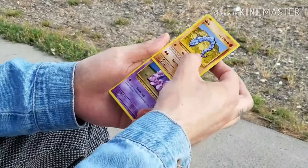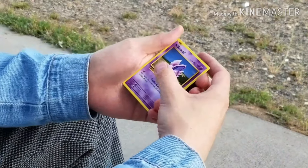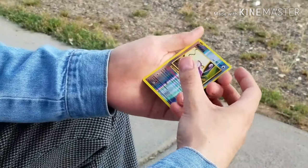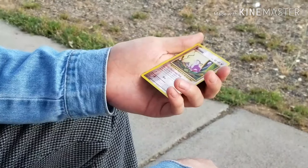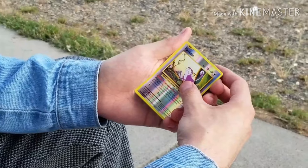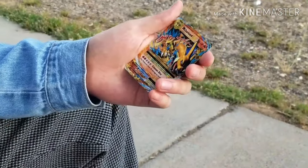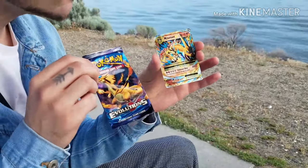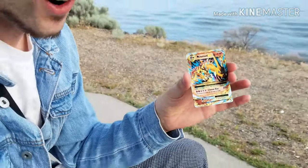Onyx — super good. A Nidoran. We got a reverse holo Rattata — the holographics and reverse holographics of this set are just amazing. Last but not least, ooh — we got a Mega Charizard EX! The Mega Charizard artwork — are you serious?!